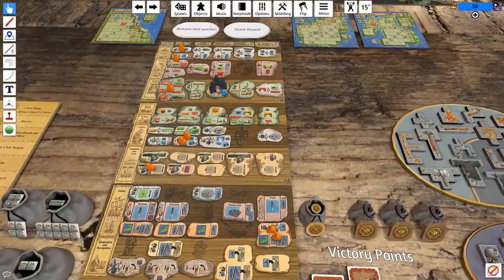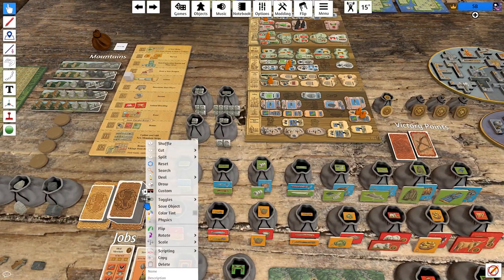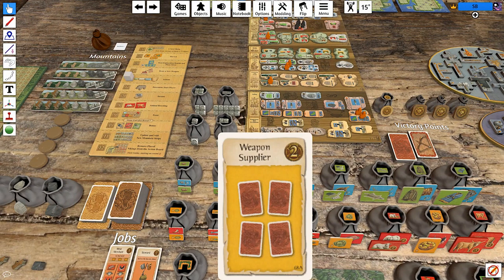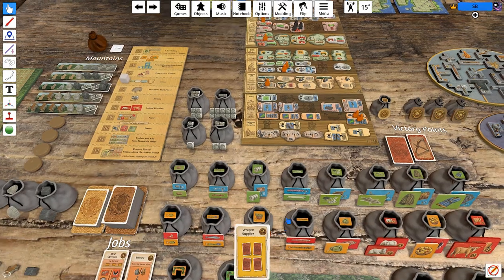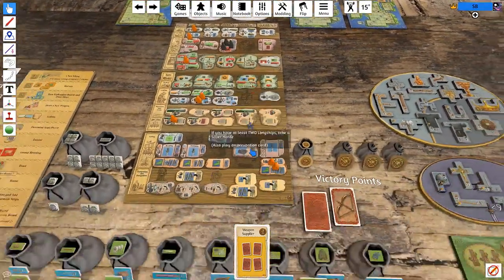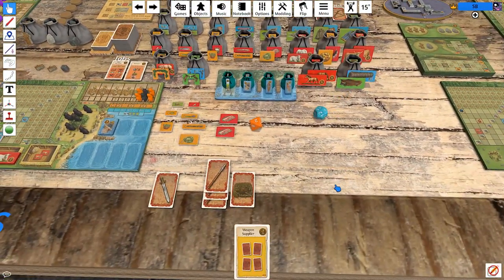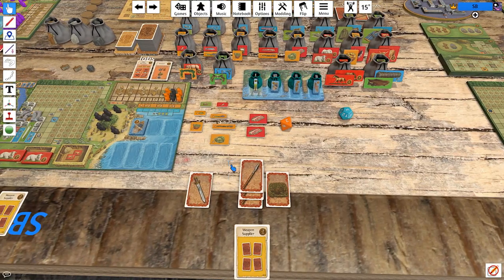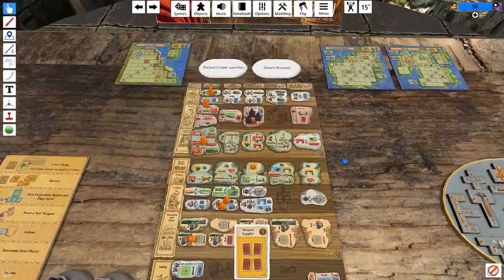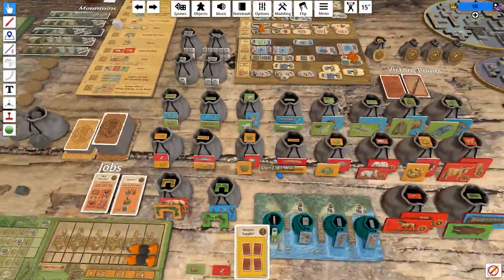Let's throw three people onto whaling. We get ourselves an occupation card: Weapon Supplier. When you play this, get four weapon cards, and it has two points on it. Then we roll the big whaling die — we're looking for a five or less. Three is fine — I will absolutely pay three harpoons for whaling. We get oil, bones, and whale meat.